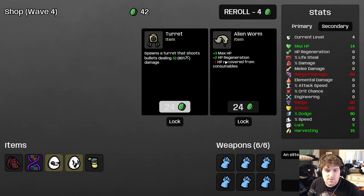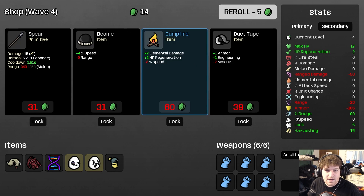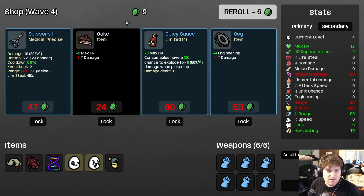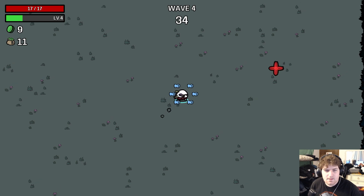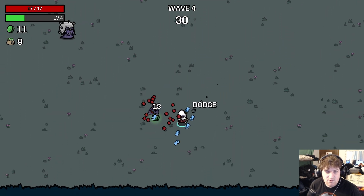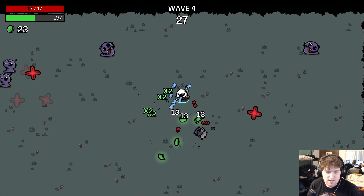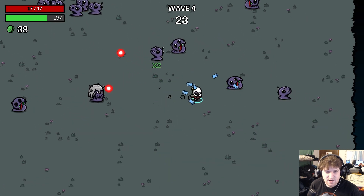We do want Alien Worm for sure. Max HP is kind of important here just because we have minus 100 armor, so we're going to get hit for a lot when we do get hit. We're not going to get hit a lot for sure — it's very reasonable we go through this run and never get touched.